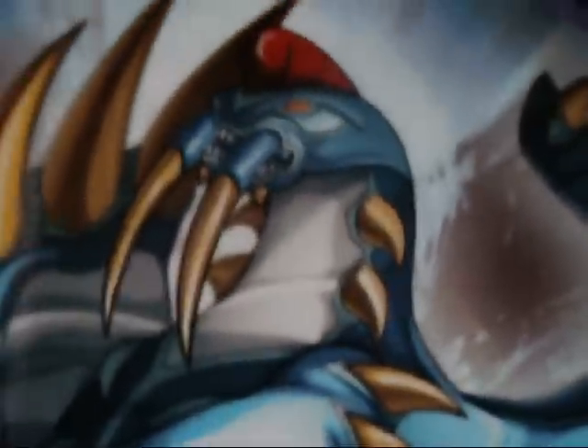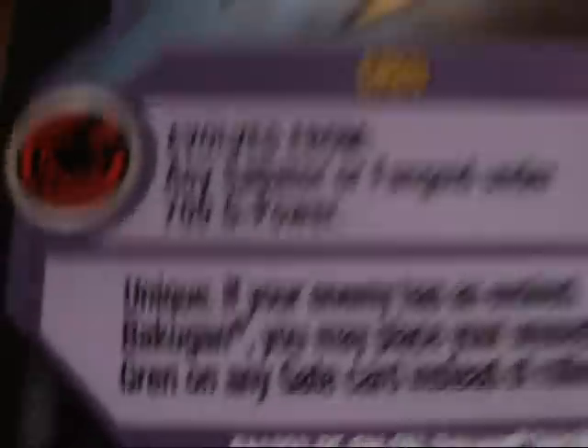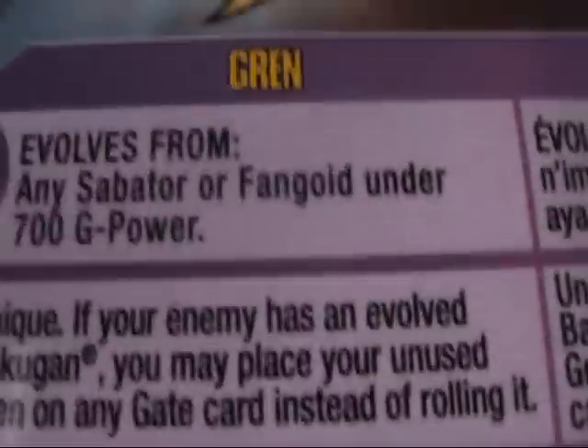And Gren — this guy is a beast, he's like a freaking walrus, it's amazing. Pile level of two. All these reference cards have pile level of two. Evolves from any Sautor or Fangoid under 700 G power — too bad I don't have any of those. If your enemy has an evolved Bakugan, you may place your unused Gren on any gate card instead of rolling it.